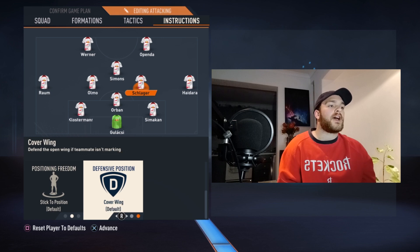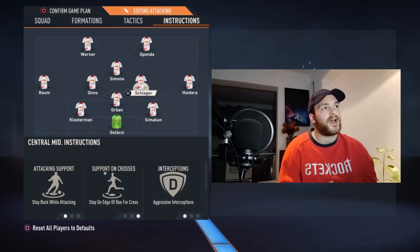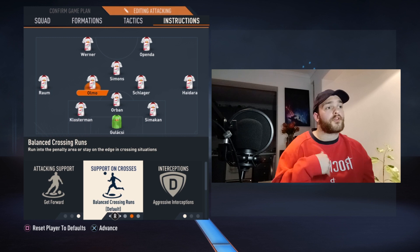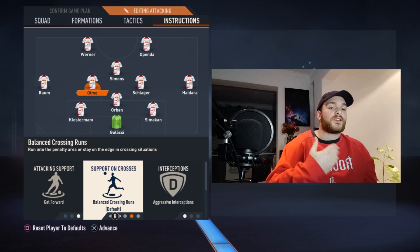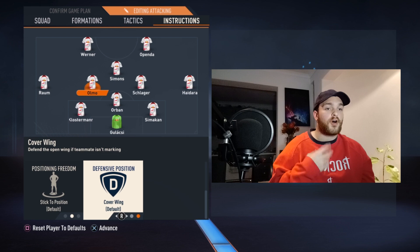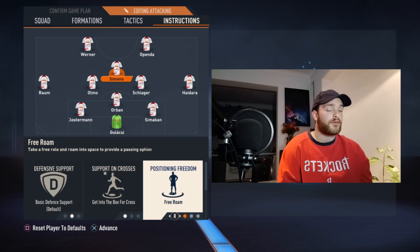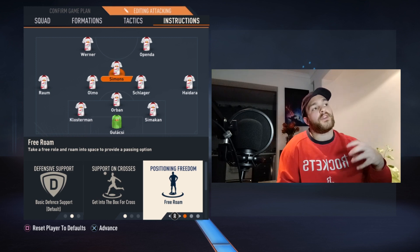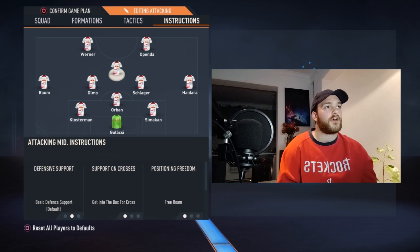You could have Schlager covering the wings if Hedaria drifts higher, but cover center provides a nice shield for the back line. His partner is set to get forward, balanced on crossing runs — he'll make late runs into or onto the edge of the box — aggressive interceptions, stick to position, and cover the wing so when Raum bombs forward Olmo drifts slightly wider. Simmons is set to basic defensive support, get into the box, and free roam — he is the chief creator going forward with more license to do what he pleases in offensive areas.